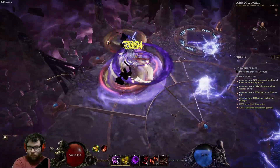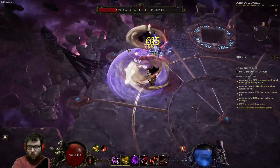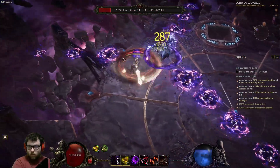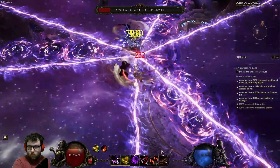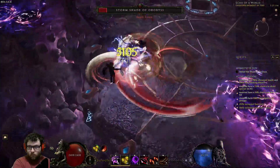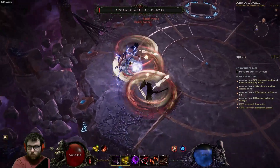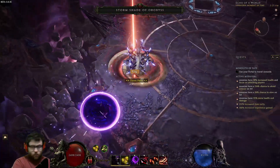War Slash was added this patch, and it allows you to channel Warpath for five seconds to release a big semicircle slash, which gives you more damage and area per second of that channel. It is really fun to use. The main problem with it, though, is it completely goes against what Warpath is meant to do — to spin.